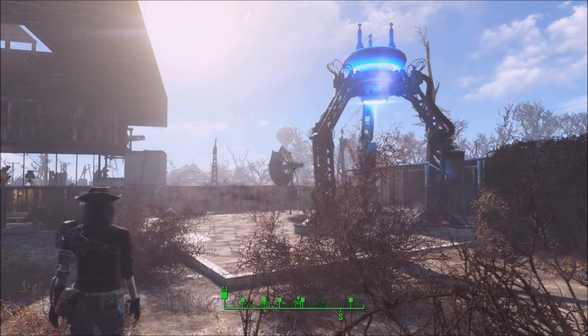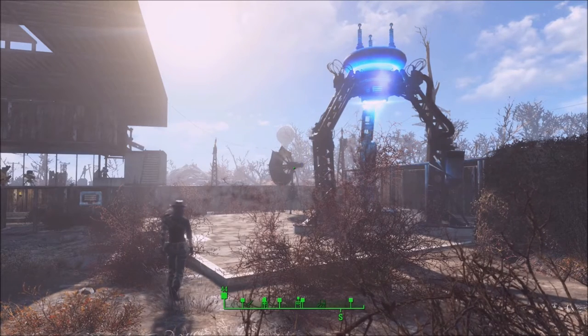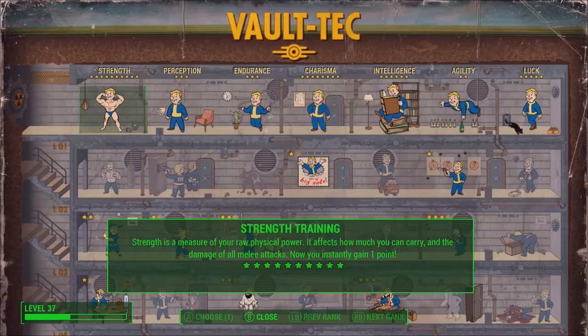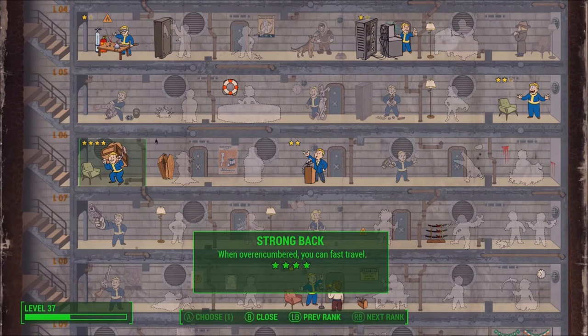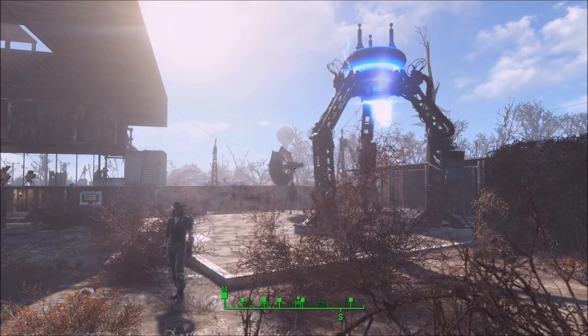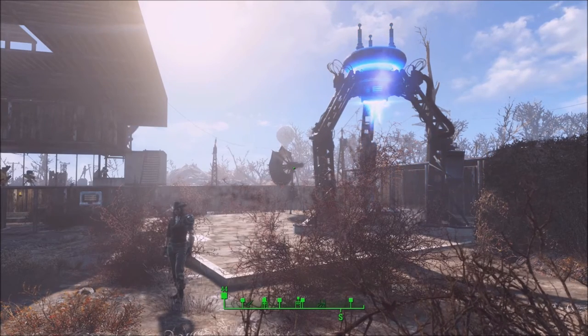Before we get into the copper-gathering method, I'm going to open up the perk chart to share a perk that I think will be very beneficial for everybody who enjoys building in Fallout 4. The perk I recommend is called Strong Back. This perk allows you to use your action points to move when you're over-encumbered, and when you max it out it also allows you to fast travel between locations while over-encumbered, so you can loot everything during missions and then fast travel to sell it all.